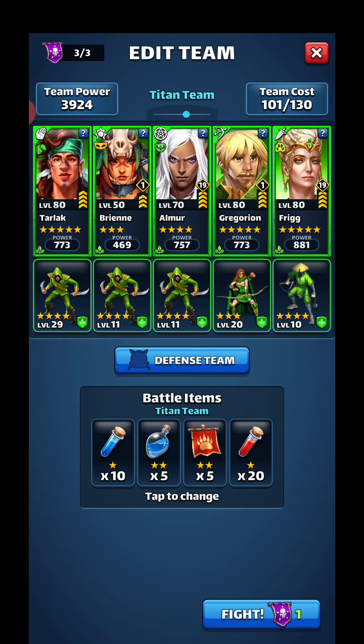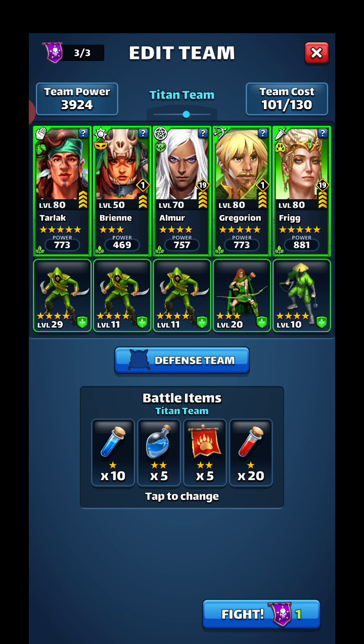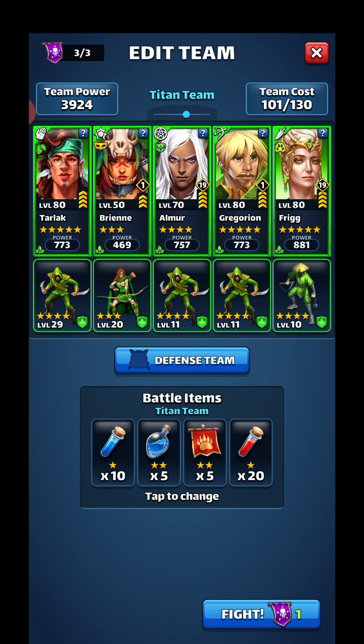Double-check the troops: Ninja does the highest damage so that's why it's on Frigg. Tarlak does my second most highest damage, so he gets the 29 troop. Then I'll give my three-star this three-star troop. No Mickey, bringing in a three-star, bringing in a four-star.